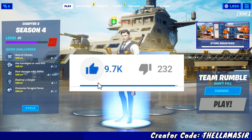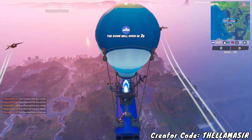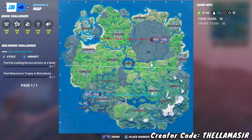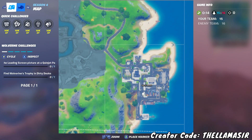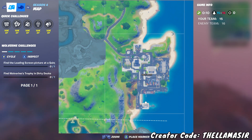Hit that like button if you do find this video helpful. We're just going to go into Team Rumble — it makes it super easy to get this done. Here we are in the map itself, and obviously Dirty Docks can be found on the right side over here, but specifically we are going to want to go over to this little section as you can see.